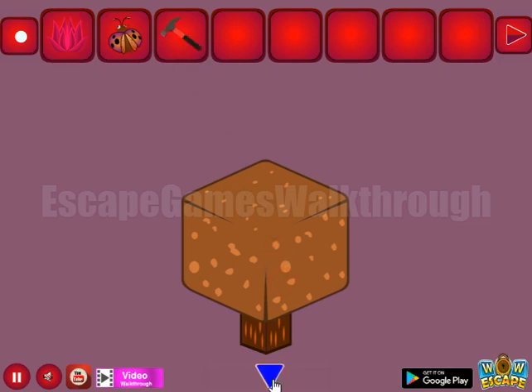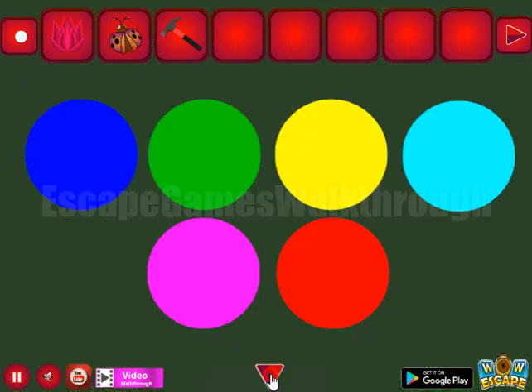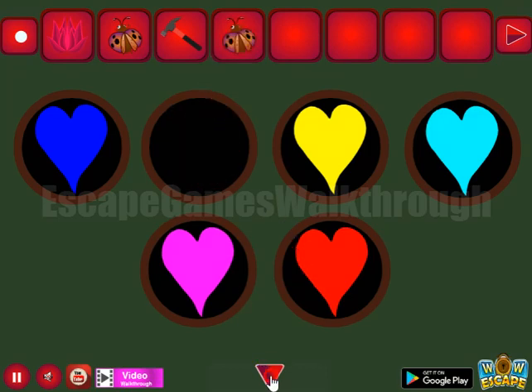We can break this cube now. Let's look at this hint of colored circles and repeat this hint on these hearts. So we have blue, green, yellow, teal, pink, and red. And we place the second ladybug.